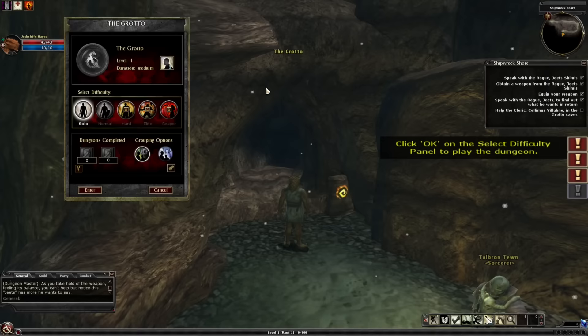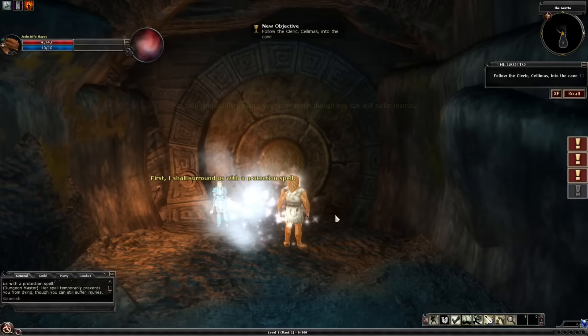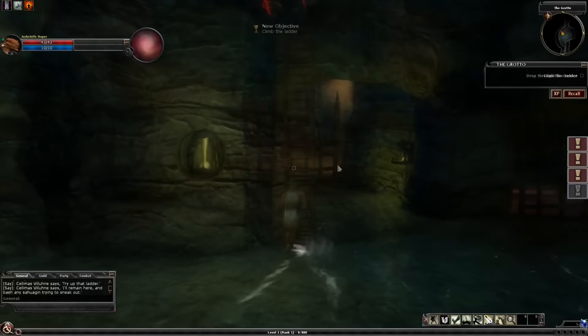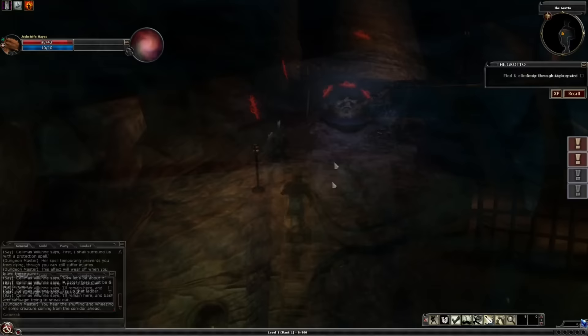We get an anti-death spell cast on us, which is a lovely in-universe way of making sure the player doesn't die during the tutorial, but also leaves me questioning — if an anti-death spell exists, why isn't it the first and only spell anyone ever learns? Climb down this ladder because the fall damage is quite substantial, and hold left-click to swing your sword wildly. Our party then gets ambushed, and thankfully the AI can hold their own. So behold, combat.